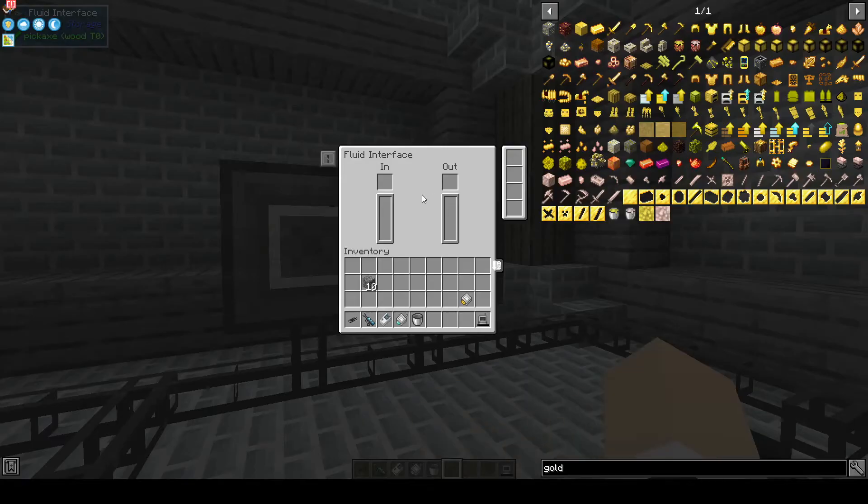The fluid interface can be used with a storage bus to have a set number of buckets available and stored in the interface.